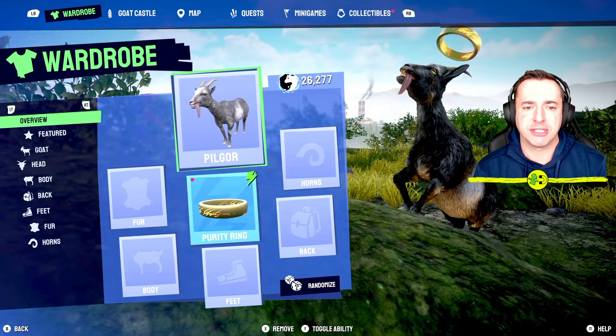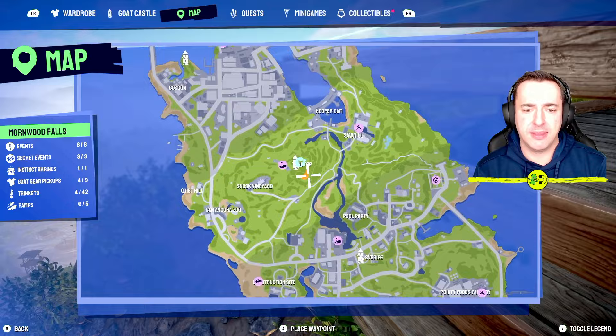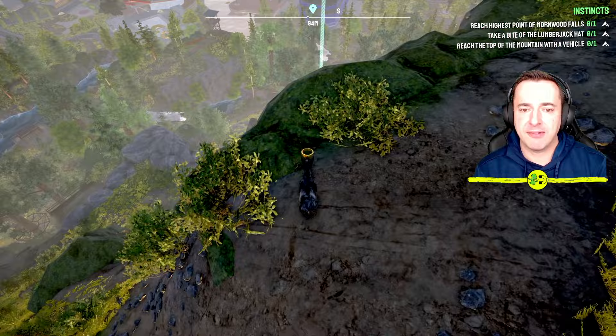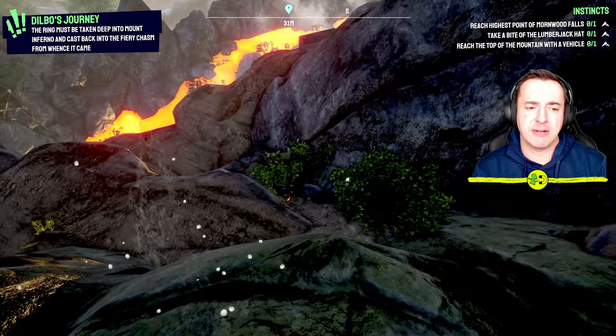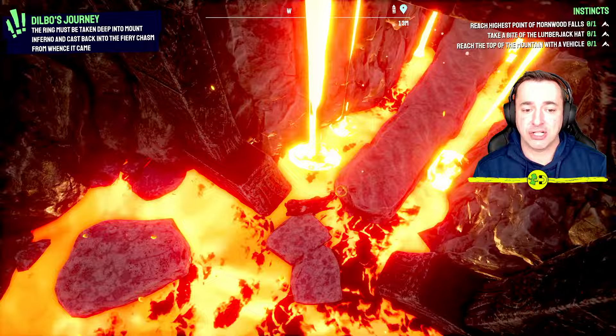You're looking for that big lava pit. We are now over in Mournwood Falls — get it right! Let me put a waypoint there. We're going to go down here, and remember, even though we've got a ring floating above our head we're all good. So we're going to go down into the fiery chasm — just keep making your way down.